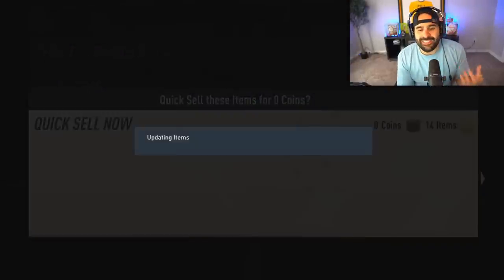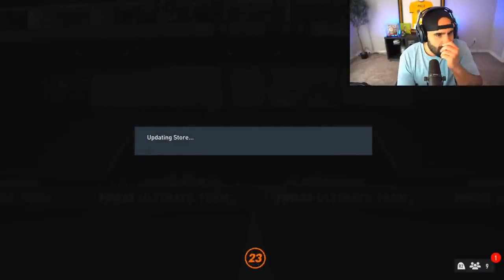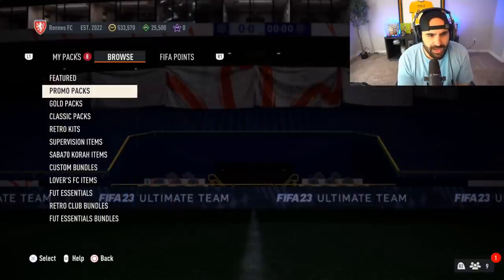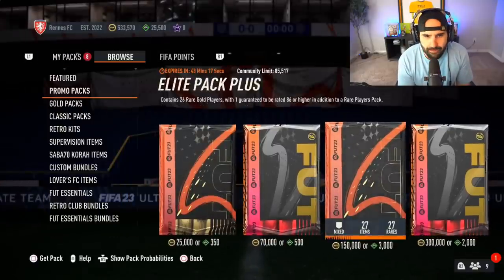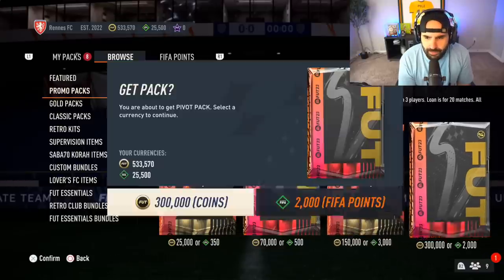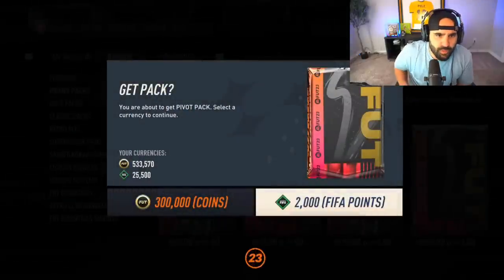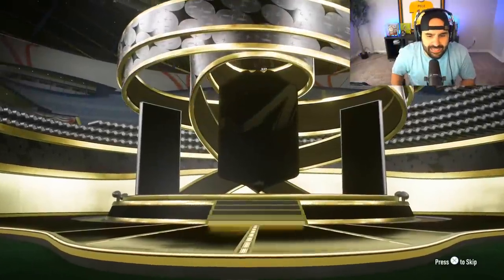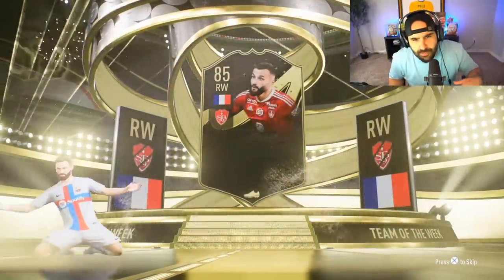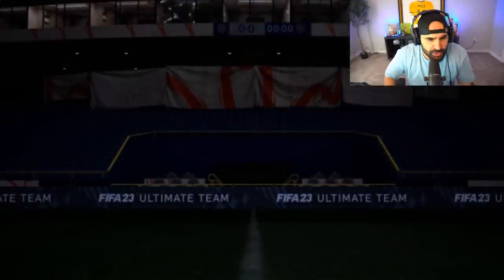There are some dope SBCs out. This new Keane card looks like a defensive mid, and that card looks pretty juicy. We also have this pack right here — contains 55 rare, guaranteed above an 86. Let's go ahead and rip that thing open and collect a little bit of fodder, then we can go complete that Keane SBC. I really want to pack an icon. Right wing, French player, 86 overall — nothing really too good in that one either.